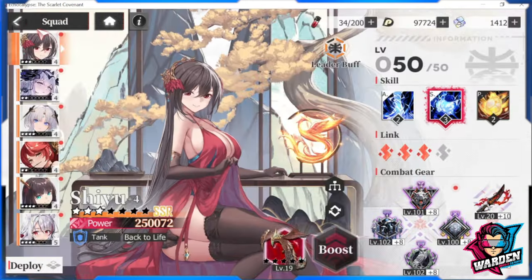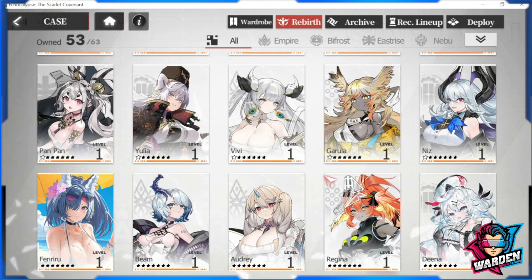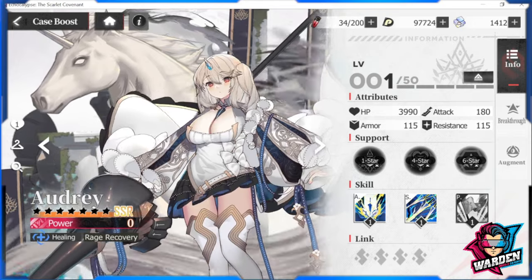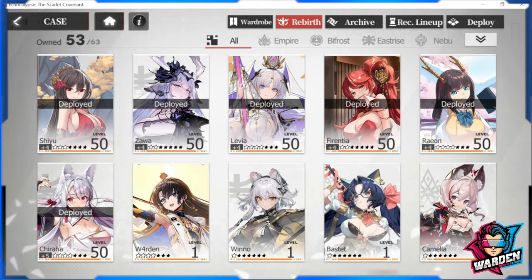Zawa is there for additional debuffs but Rayon takes the cake with her special skill — that's why you need rage as early as the first round. If you don't have Livia, Audrey is your other option for rage. This composition is actually flexible: the main characters you should prioritize are Rayon and Shio. The rest are flexible, but I'd suggest at least three or four burn characters to synergize. The remaining slots are more or less for support.